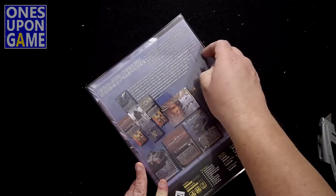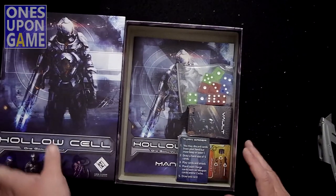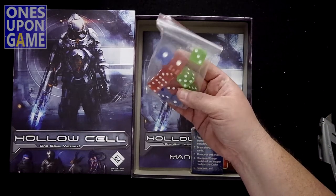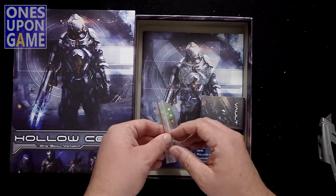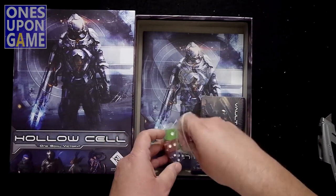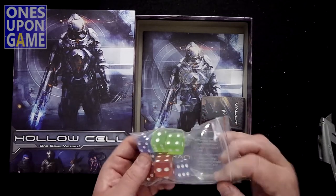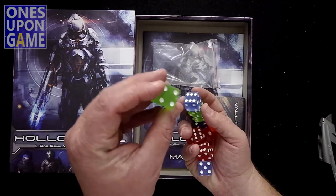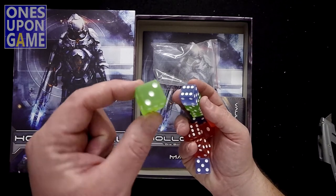So let's dig in and find out what's in it. We have chunky dice — goodness gracious, look at the size of those dice. Those have got to be like three quarters of an inch. I have never seen a game include that big a dice. They're firm, they don't feel like jokes. They are correctly filled out. You get three green, three blue, four red, and they're clear — translucent. So they're actually kind of cool. I like them a lot.